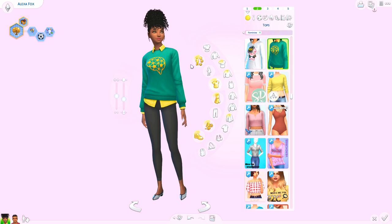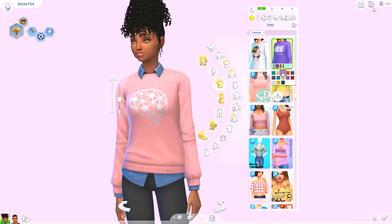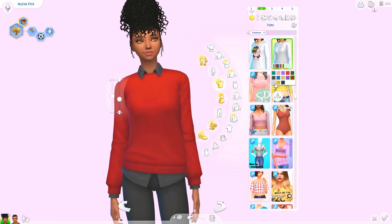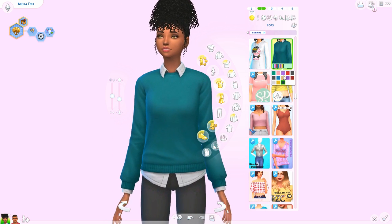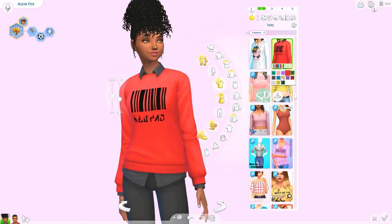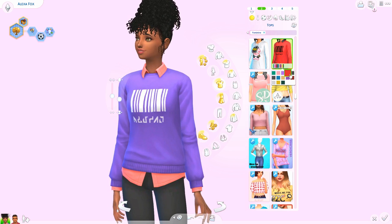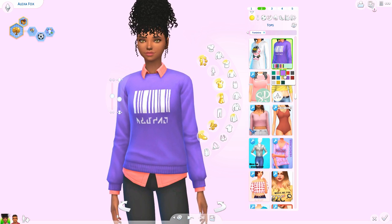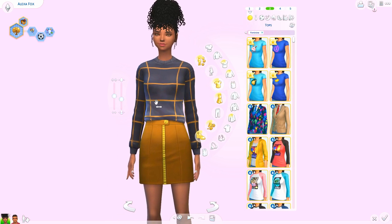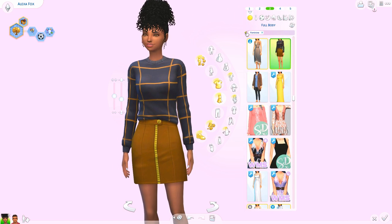We got awesome new clothing. One of the first things is this sweater — it's like a layered sweater with a shirt underneath and the collar poking out. It comes in these adorable colors, and the little logo pattern on the shirt changes. There are some plain options too. I really like the ones with the contrast on the front.